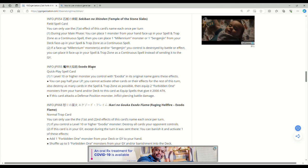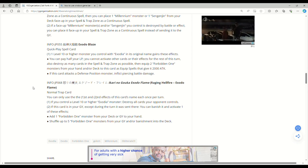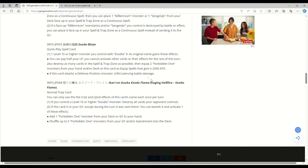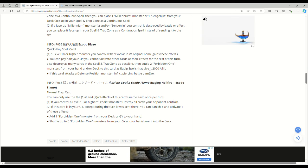Exodia Blaze — quick-play spell. One Level 10 or higher monster you control with Exodia in its original name gains these effects: you can pay half your life points — you cannot activate other cards or their effects for the rest of this turn — also destroy as many cards in the spell and trap zone as possible, then equip two Forbidden One monsters from your hand and/or deck to this card as equip spells that give it 2000 attack. When this card attacks a defense-position monster, inflict piercing damage. I think that confirms what I was talking about — having the Exodia pieces in the back row — you can have all five pieces on the field in any capacity and win.